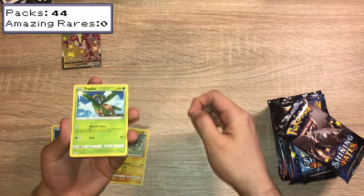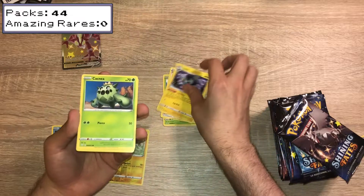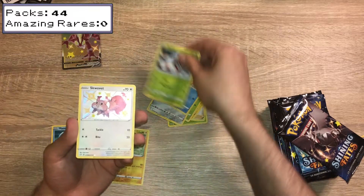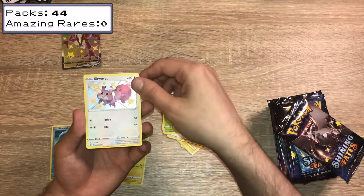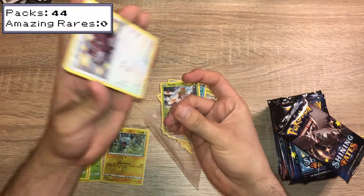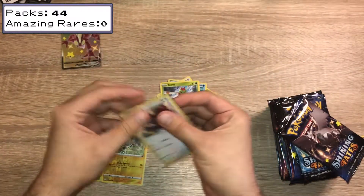We have a Trapius, Gym Trainer, Luxia, Cacnea, Cufant, Eevee, Bweezil, Yanma, a Shiny Vault Squivit — very nice — and a Yanmega. That is the great thing about Shining Fates. I've said it in all my videos, the pull rate is really nice.